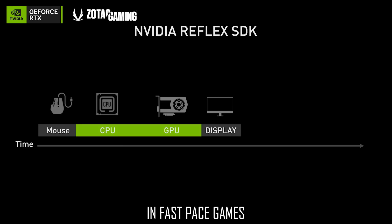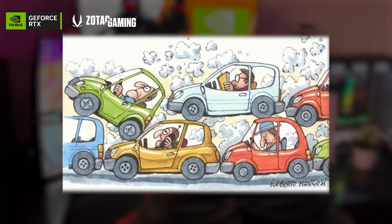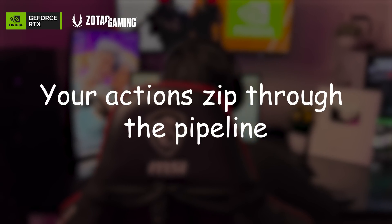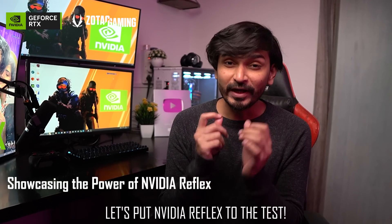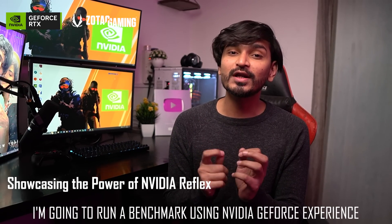Think of it like clearing the traffic jam — your actions zip through the pipeline, giving you a clear advantage in fast-paced games. Let's put Nvidia Reflex to the test. I'm going to run a benchmark.